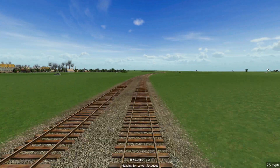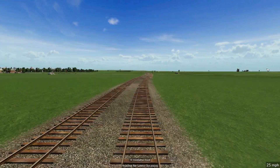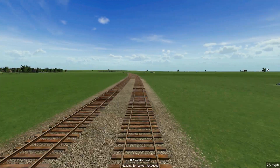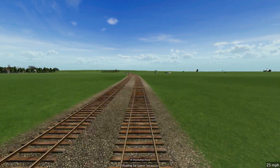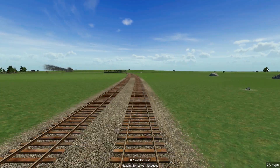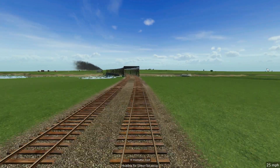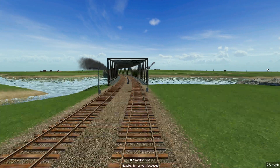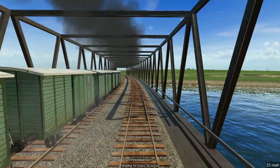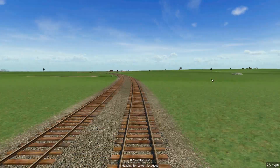Even if you put it on the highest settings and you have a good computer, it still won't load in more trees. I think that's something they need to address - you should be able to have a slider so if you have a powerful computer you can have all the vegetation everywhere, and if your computer's not so great you can have it medium, and if you've got a really low spec computer you can turn off the vegetation. We're about to cross this other train on the Gerda bridge - that's cool. It crosses the other train right in the middle of the bridge, look at that. We're coming up towards the station now.